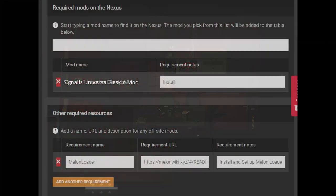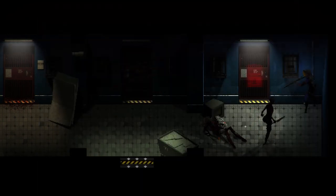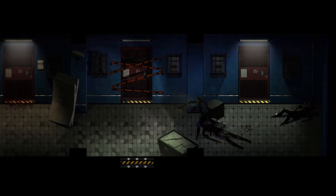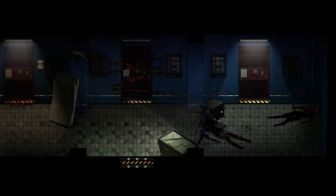Step six: set your required files to SIRS. You can do this by clicking on the search in the Nexus and typing Signalis Universal Reskin Mod. You're going to want to do this so that people installing your mod who aren't aware of SIRS know they're going to need it. Step seven: upload your mod by compressing your SIRS library into a .zip file, then dragging and dropping it into the upload. Give your mod file some details and then you're done.